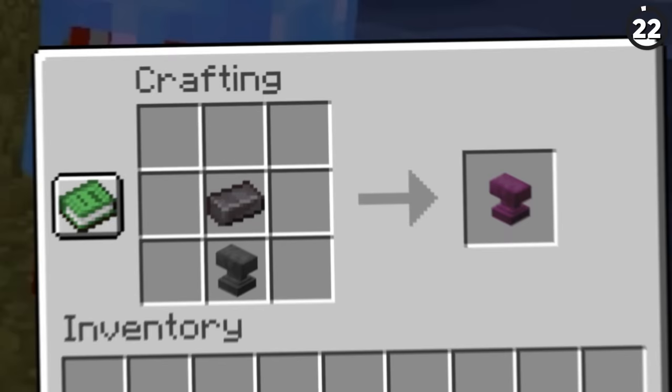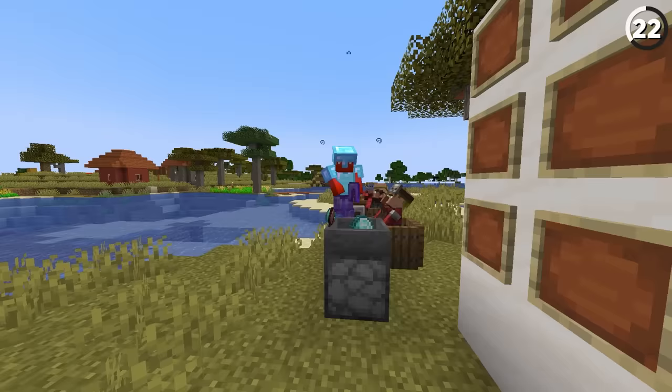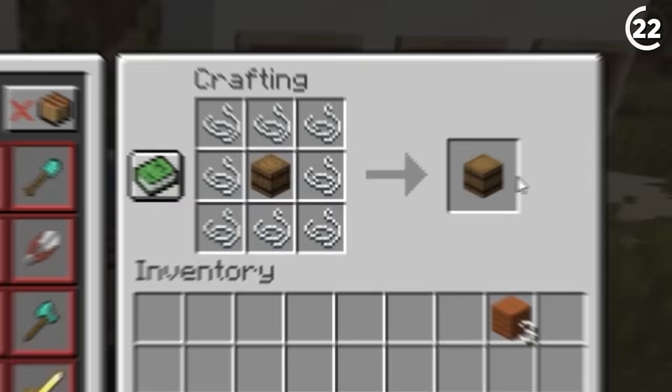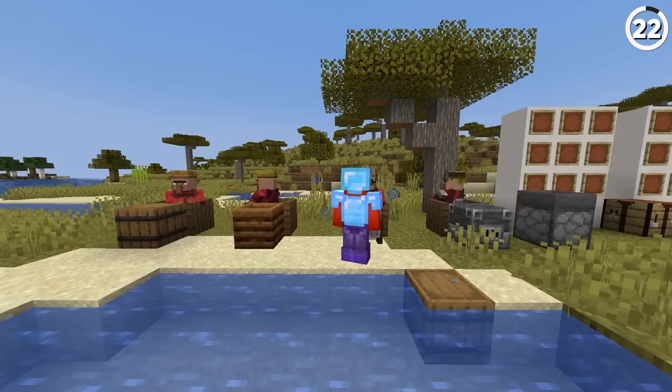By crafting together a netherite ingot and an anvil, we're able to get ourselves a new workstation for our villagers. This is one of many different workstation upgrades we're able to do, and when we use them it now allows us to make our villagers even more powerful. So if you were good trading with an armorsmith for diamond armor, now you can get netherite. Or by wrapping string around a barrel, we can now make our fishermen sell us enchanted tridents — and if we zombify them using the methods we saw before, they'll be even more powerful and basically free.